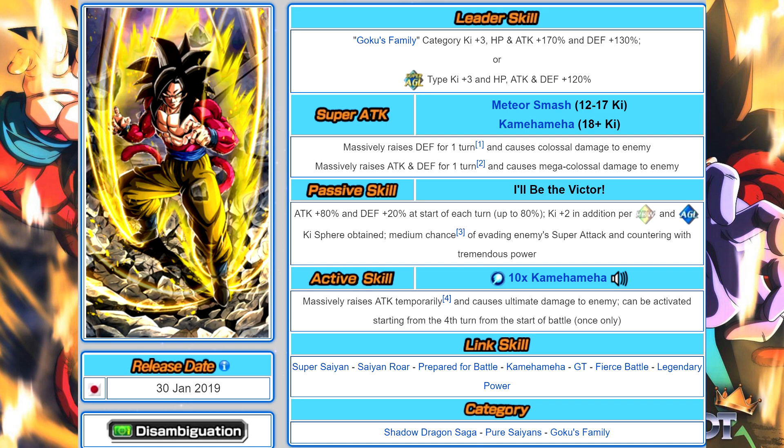Goku's passive, 'I'll Be the Victor,' gives him 80% attack at the start of fight permanently, then 20% defense at the start of each turn up to a maximum of 80% after four rotations. He also gets two additional ki per rainbow and AGL ki sphere obtained — four ki from an AGL sphere and three from a rainbow sphere — so he almost always gets his 18-ki super attack. He also has a 30% chance of evading an enemy super attack and countering with tremendous power.